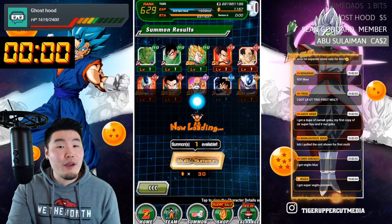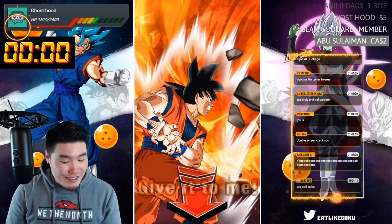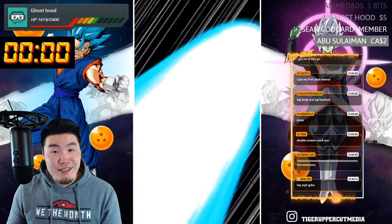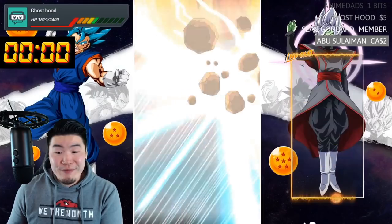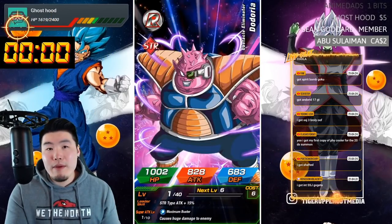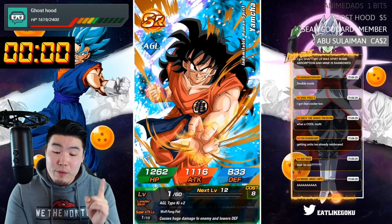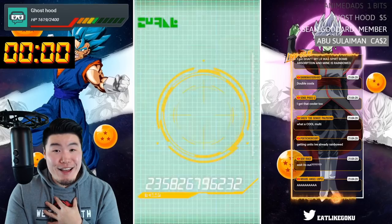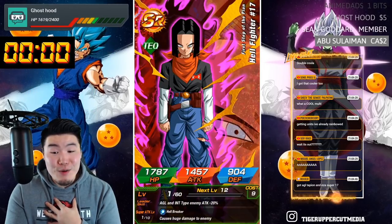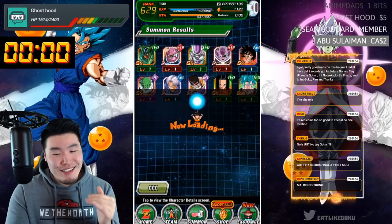This just goes to prove my point — you need to summon on this banner. Got Super Vegito animation, but it doesn't mean anything unless you're getting Vegito Blue. You're not really going to be guaranteed anything more than what you're already guaranteed, which is a Dokkan Fest unit at the end of the multi. Global Banner is always worse than the JP Banner, but it's not that much worse — and that's a big win. If the banner is close to the JP one, that's a win. You gotta learn to control your expectations when it comes to Global.